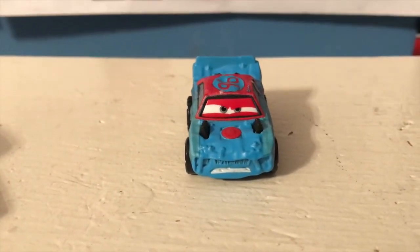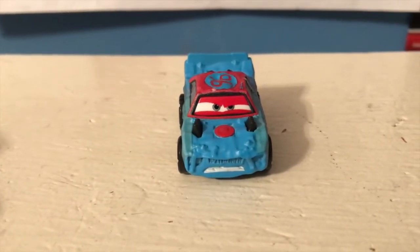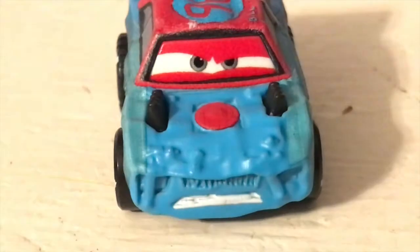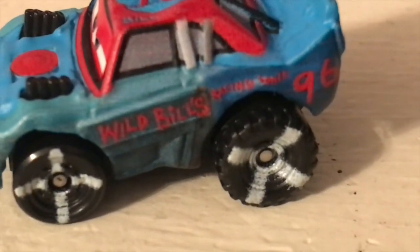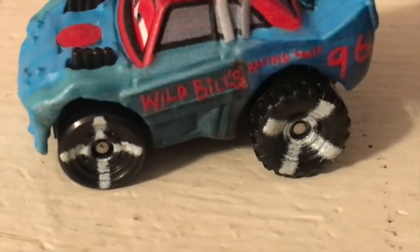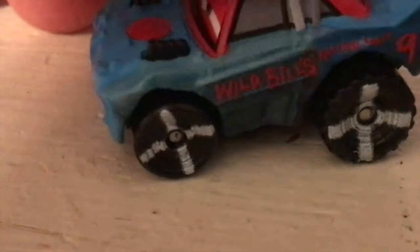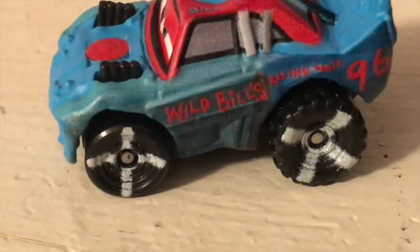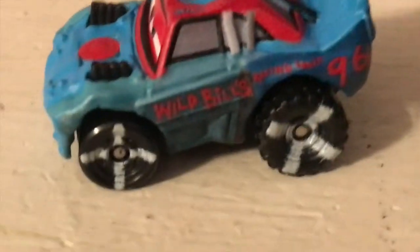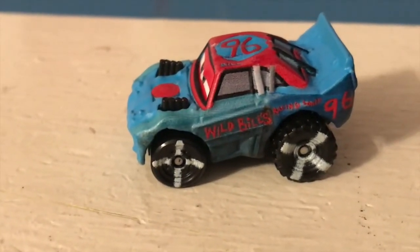Moving on to Fishtail — he's a really accurate miniaturized version of his 1:55 scale diecast, even including the exact same facial expression. It's a shame he's really just not interesting to me anymore after all the times I've seen his mini get released, but he still is a very good looking mini. On the side you can see he is number 96 for Wild Bill's Racing Cones — like how the demolition derby cars have local businesses as their sponsors. There are the sort of X or plus sign designs painted as white stripes over the wheels, and number 96 on the roof.